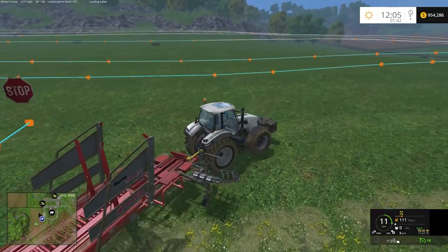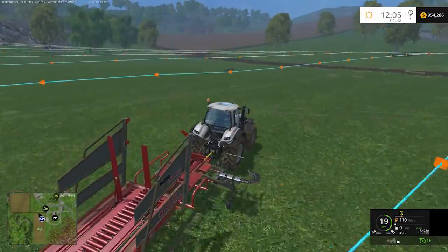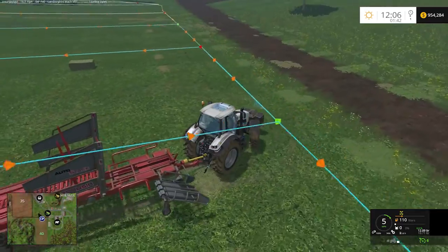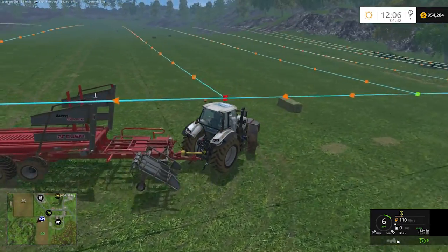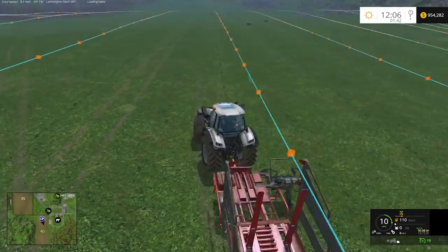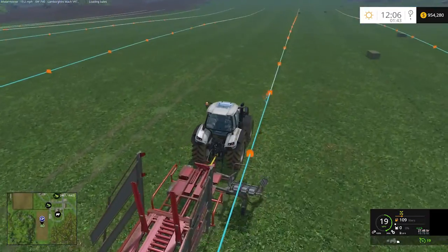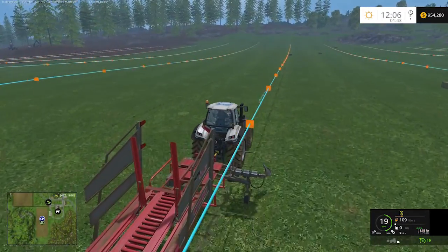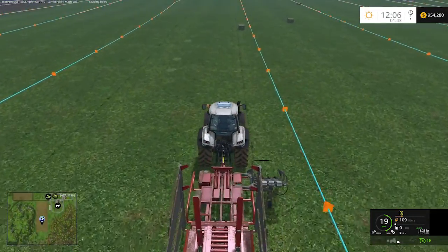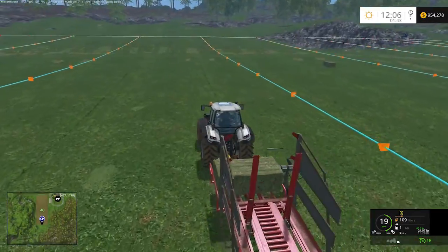And that, my friends, is how you use CoursePlay to automate your auto-stacking and deliver bales to where you want them. It will make a turn, reposition on its course, and continue to work the field and collect the rest of the bales. Hope you've enjoyed this video and found it helpful. If you have any questions or comments, please leave those below. Check out our CoursePlay tutorial playlist where I have tutorials on the entire process — cutting the grass, teddering, windrowing, baling, and collecting.